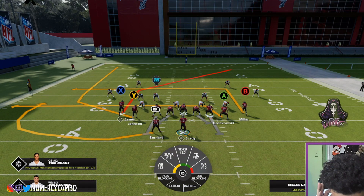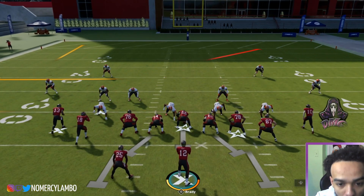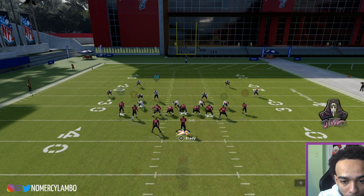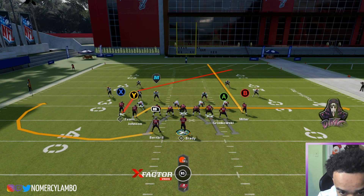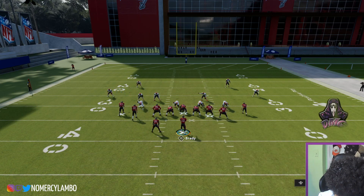The final Tight Slots play I've seen him running was Post Wheel Drag. The way he would set this up: he's going to put Y on a drag, A block, B on a streak. Or in the red zone, he's going to do X on a smart end, Y flat, RB wheel, B streak, and block A like that.